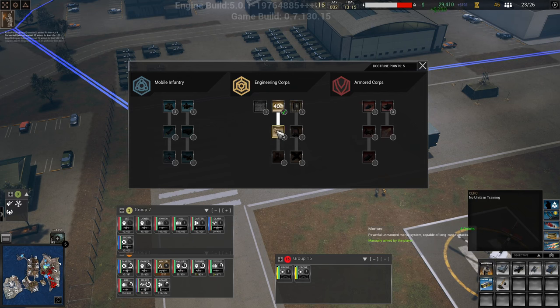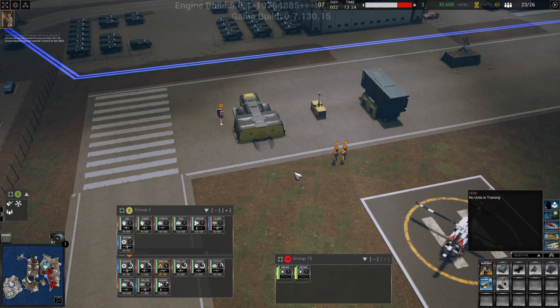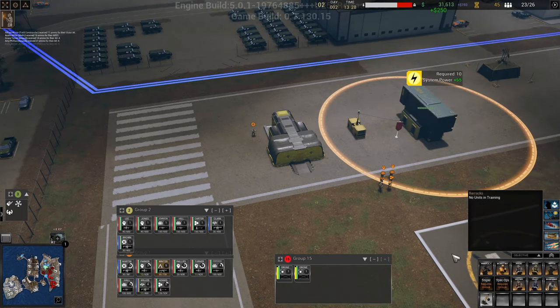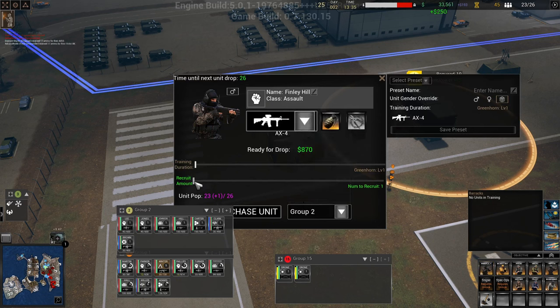I think we'll get mortars and then we'll get gas attacks. So what are we missing in group two? I think we want another two assaults.